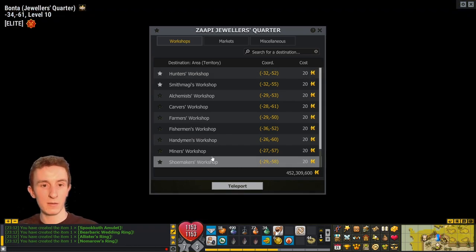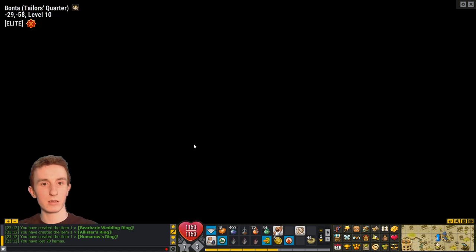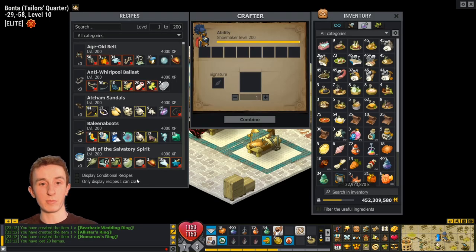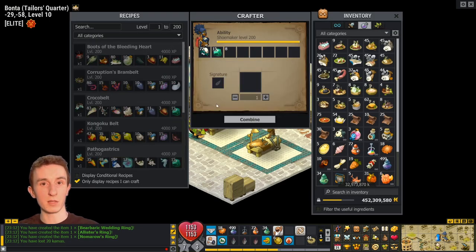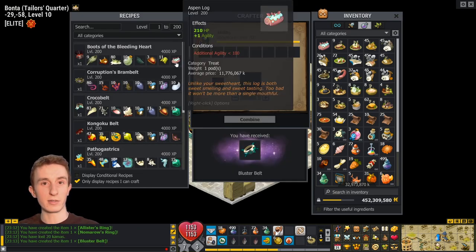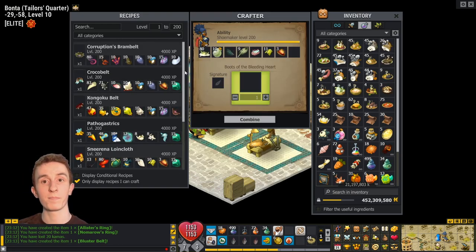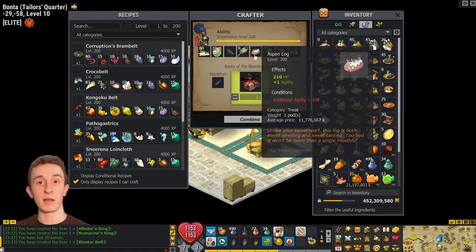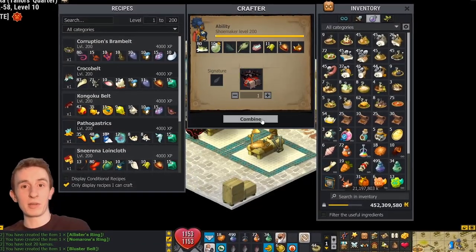Shoemaker — definitely need a bunch there. Tailor and Shoemaker will be a big area to be able to save stuff. Bluster Bell — yes, for the Eliotrope. Boots of the Bleeding Heart — here's the second chance at saving the Aspen Log. It's really nice crafting the consumable because you get two chances at saving it. So Aspen Log — 14 mil if I save this. That would be insane. I'm going to check right away.